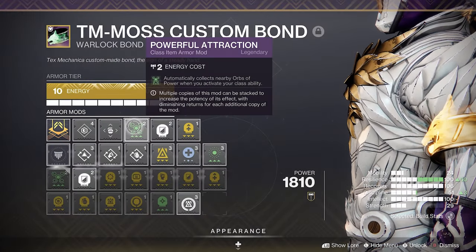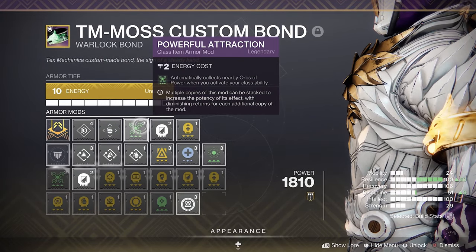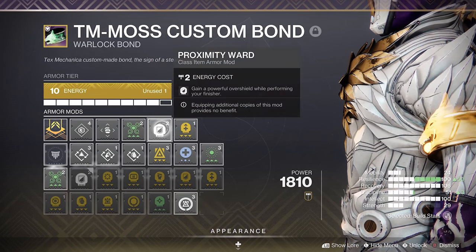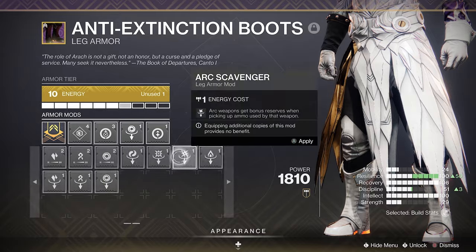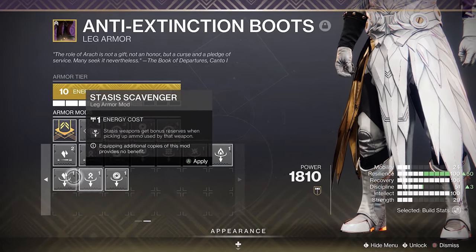Now onto mods, starting with the class item. Run any mods to help reduce your ability cooldowns when using different abilities, or run Powerful Attraction to help collect nearby orbs. You could also run Proximity Ward and Healthy Finisher to get your health back along with an Overshield when performing a finisher. For Leg Armor, run mods for ability regen when picking up Orbs of Power, or Scavenger mods to pick up additional ammunition when picking up Ammo Bricks.